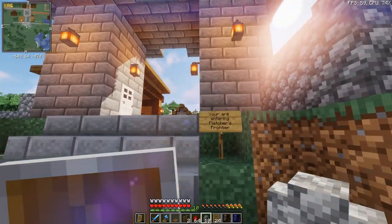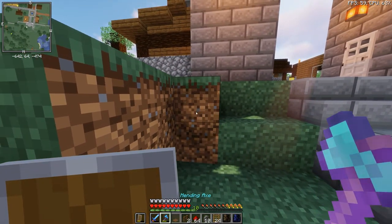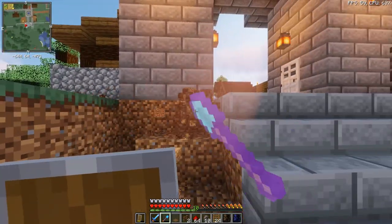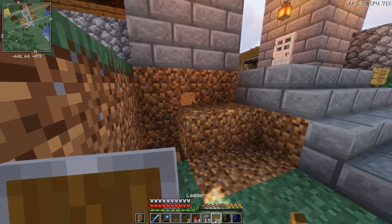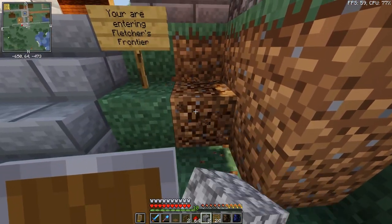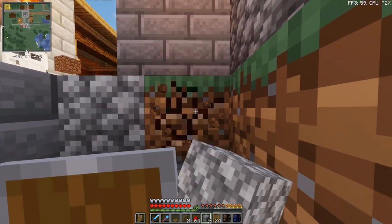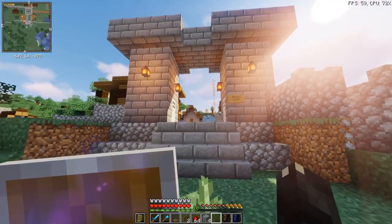This doesn't feel quite proper with just the grass blocks here. I think we should replace those - not with bricks, but just cobblestone - for the proper look. That's better. Let's do the same thing over here, just replace them real quick. And yes, we'll get a new sign. Ta-da! Welcome to Fletcher's Frontier. Yay!